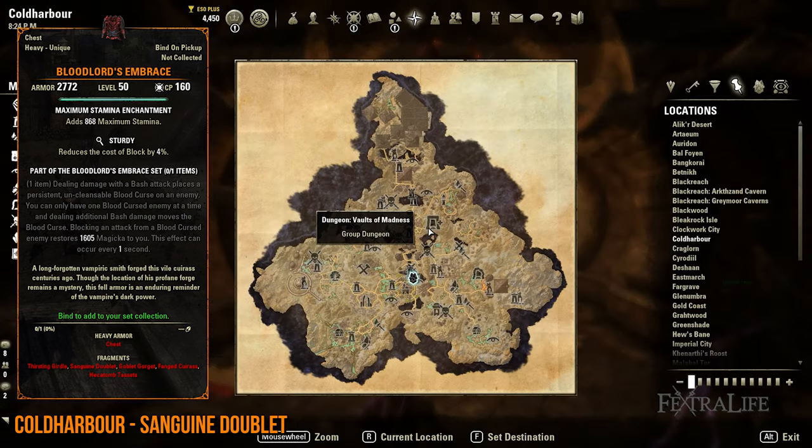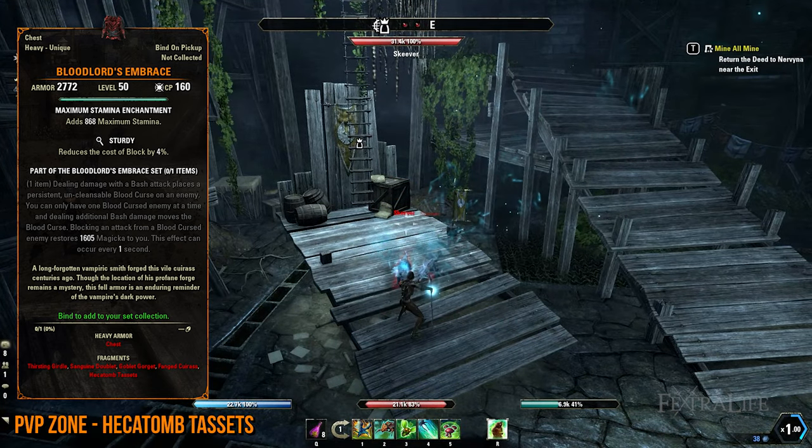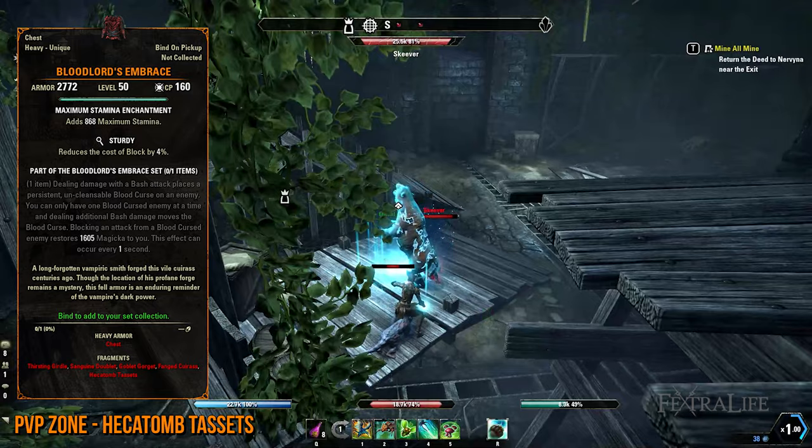Alternatively, you can opt to acquire the Sanguine Doublet lead first in Coldharbour by slaying the Village of the Lost Public Dungeon bosses. The last lead for Bloodlord's Embrace is the Hecatomb Tactics. This may be the most difficult one to obtain since it's a random drop and you have to farm in a PvP zone by killing bosses.